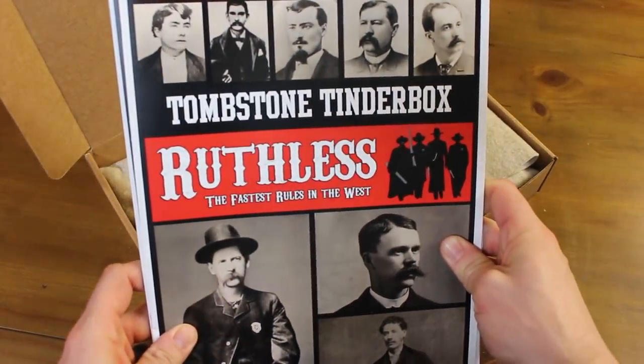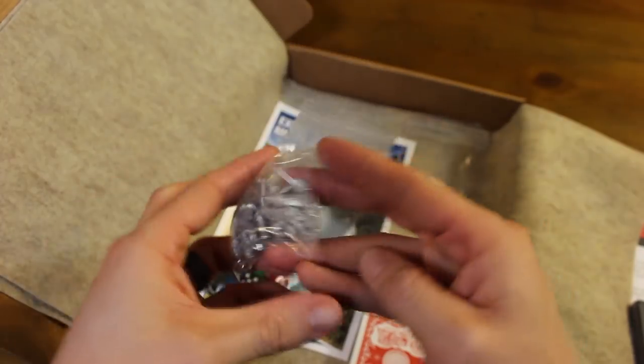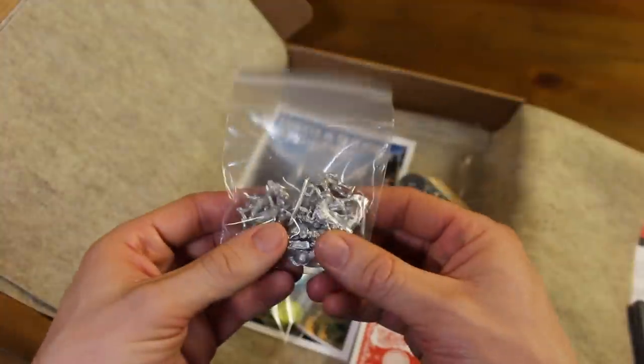Everything you need to get started fits inside this kit. When you open the box, you'll find 14 cowboys on foot, two mounted on horseback, and two extra horses for dismounting.